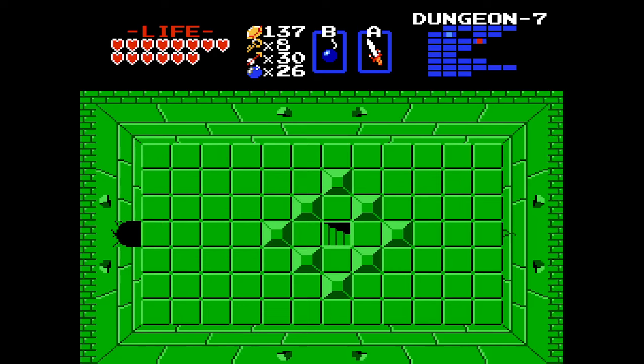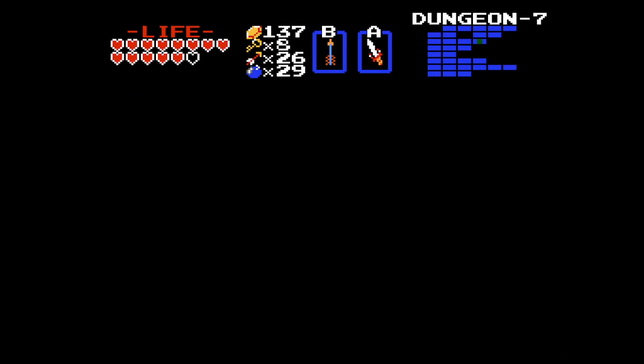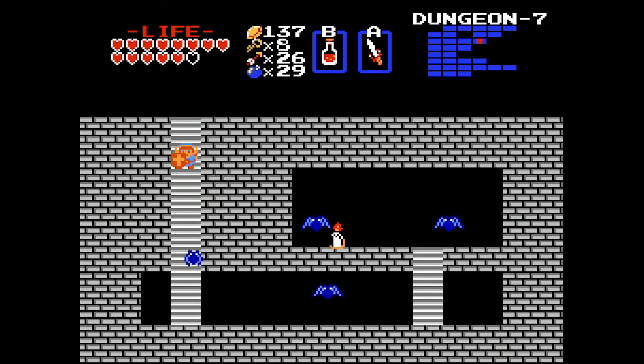What do we got? A stairway and a boss roar. Never mind — we're right next to the boss room. Is this a passage or an item? An item. Now we have the red candle. If you are unfamiliar with the blue candle, you can only use it once per screen. The red candle you can use infinitely, which makes it a decent weapon.